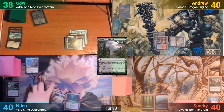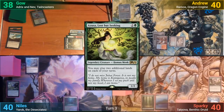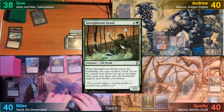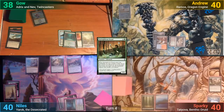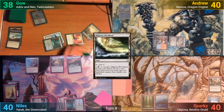Nils plays another Snow-Covered Forest for turn and then taps 3 for Azusa. This lets him play a Wasteland and then another land, and he has enough now to cast a Springbloom Druid. It enters and he sacrifices a land to go find 2 basics, passing while searching. Gao plays a Blighted Woodland for turn and then casts his commanders, Adrix and Nev Twincasters.